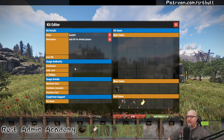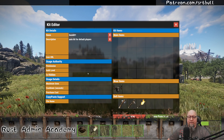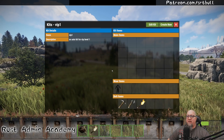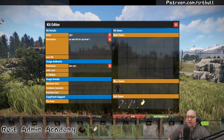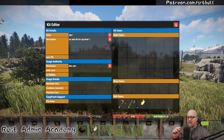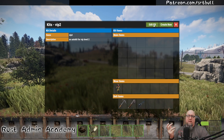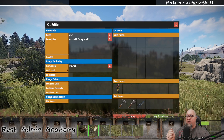Let's go into edit kit for base kit one. As you can see in the permission section, there's no permission listed — so no permission is required to get this kit. If we go into VIP level one, you'll see there's a permission there: kits.vip1. And for VIP number two, there's a permission on that one as well.